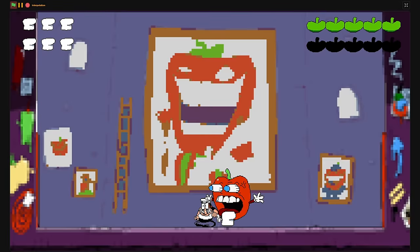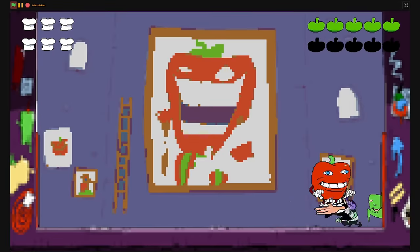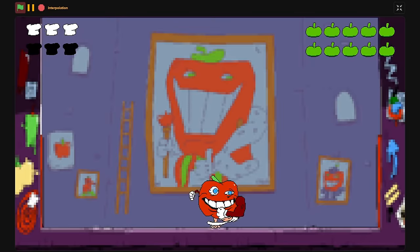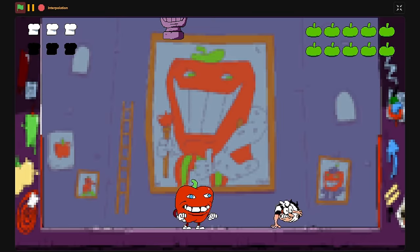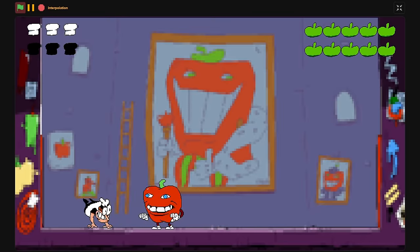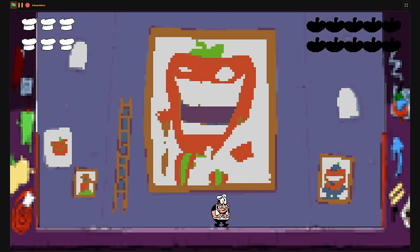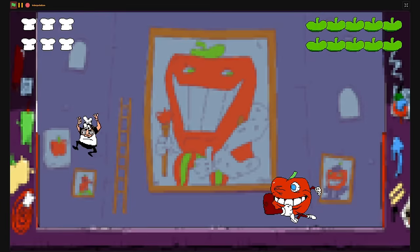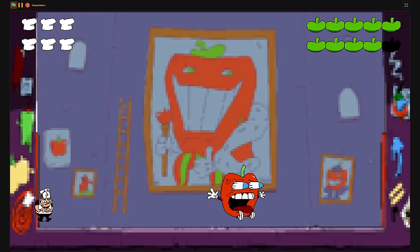I also realized the controls weren't what they said they were in the description of the project, which isn't really a problem since you can change your keybinds. And I noticed that when you're breakdancing, you won't take any damage until you stop, and even then it'll only be one damage regardless of how many times you've been hit. I'm pretty sure they have all rank animations — I did end up beating it and getting an S rank, and I also beat it again and got a P rank, but I realized I wasn't recording. But overall, it's pretty good.